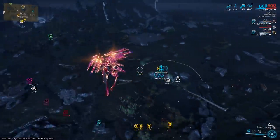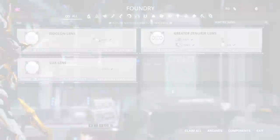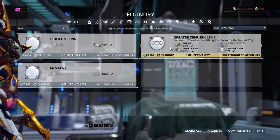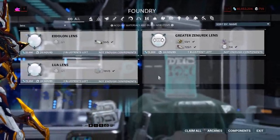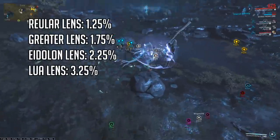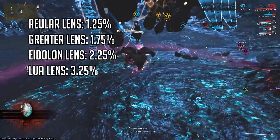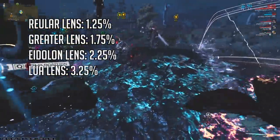To start earning focus, you will need focus lenses. You'll be rewarded with regular lenses from quests and bounties, but what you need are the greater, Eidolon, and Lua lenses. I suggest starting off with the greater lens — you can find those in the market. They cost 40 platinum each, or you can buy the blueprint which will take longer to craft, so I highly suggest buying it with plat. A regular lens converts 1.25% of excess affinity gained into focus. The greater lens converts 1.75%, Eidolon Lens converts 2.25%, and Lua lens converts 3.25%.